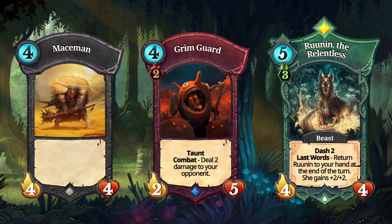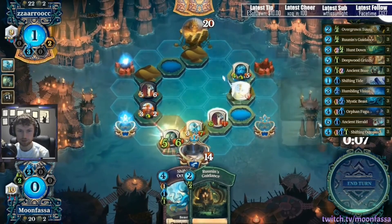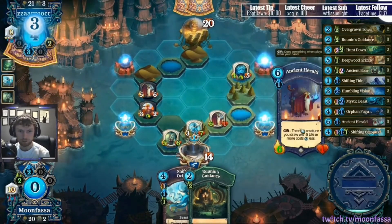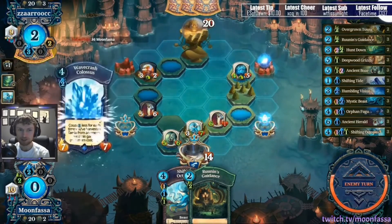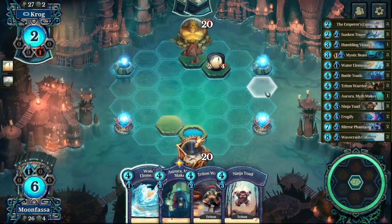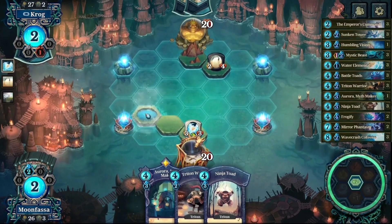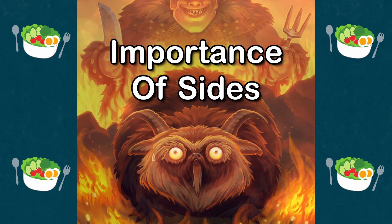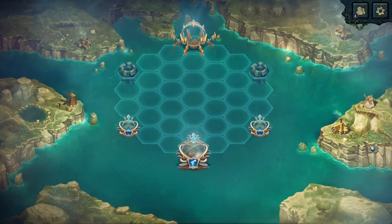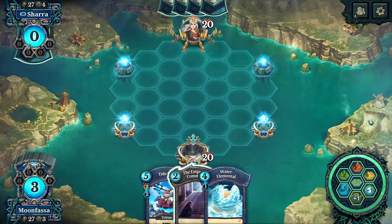Before we start getting too deep into individual archetypes and how they function, we need to understand a few things about the game first. Much of the gameplay in this game is very focused around these Faria Wells on the sides here. The general land structure in most games will kind of follow these wells on the sides because of how important they are. We haven't talked about land placement yet in this series — I have a whole other video planned for that — but we do need to briefly touch on the importance of these sides. So, if land progression tends to follow the wells, which side do we start on to achieve this? Left or right? Does it matter?